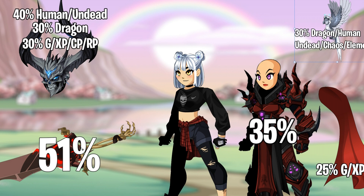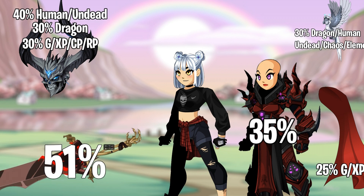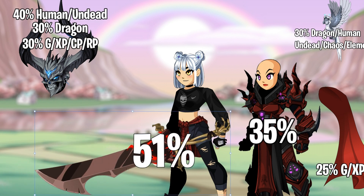The way damage boosts work: you equip a weapon like NSOD onto your character, and now you have 51% more damage to everything in the game.